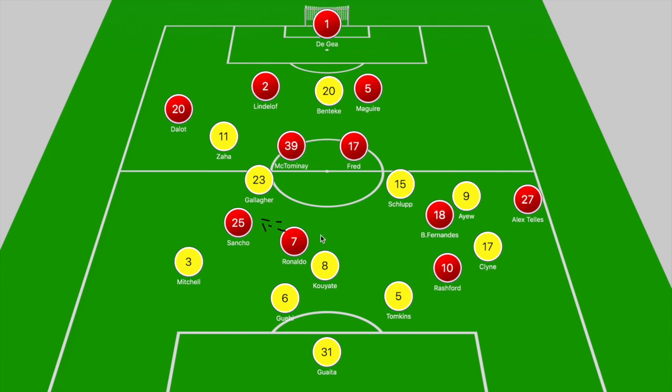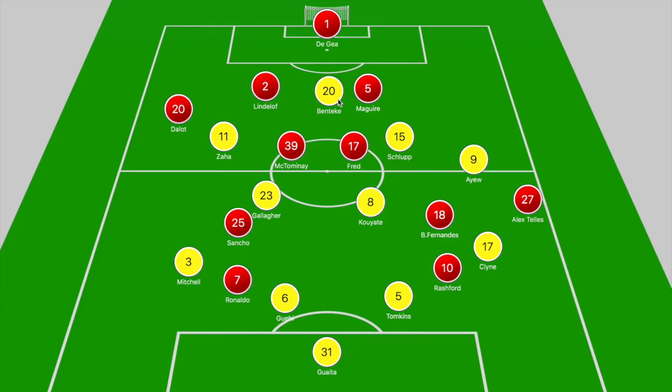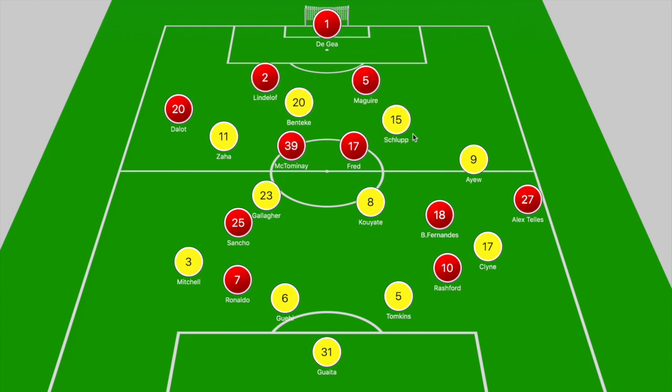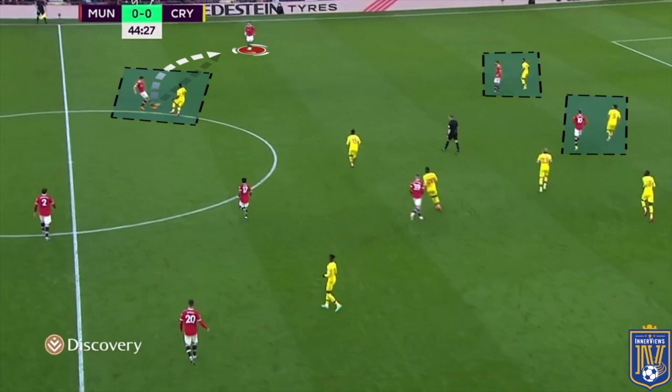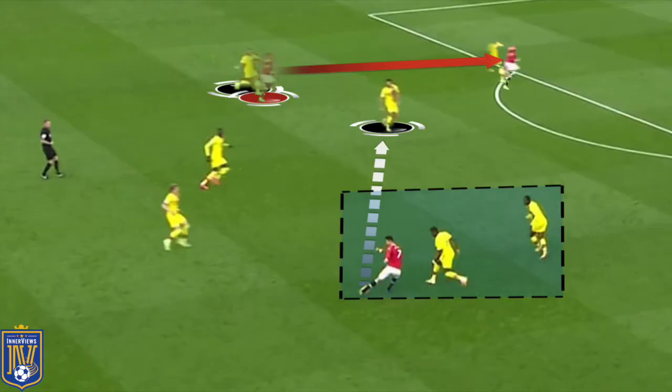United's front two saw Ronaldo consistently dropping off deeper to link play with midfield. The manner in which they caused Crystal Palace problems in the opening half was through Ronaldo and Rashford making runs in the gap between the center backs and fullbacks. Crystal Palace at times dropped into two banks of four, creating a hexagonal shape around McTominay and Fred, with Schlupp stepping forward to press the center backs. There were spells where United struggled through the midfield zone and resorted to long balls over the top for Rashford to run in behind.